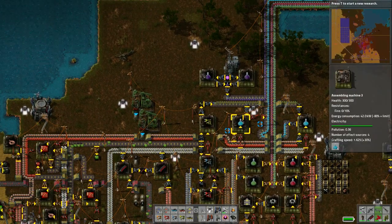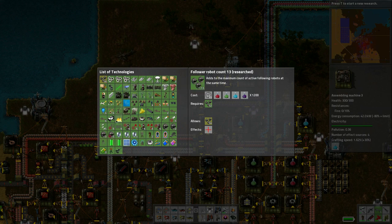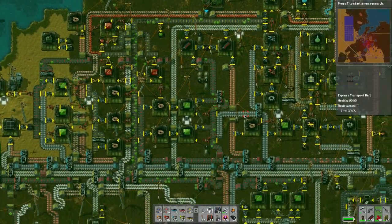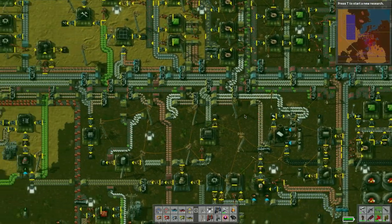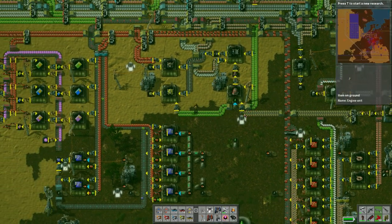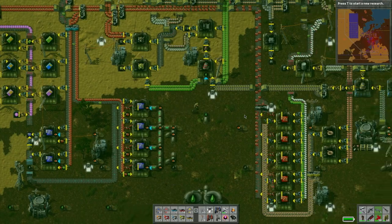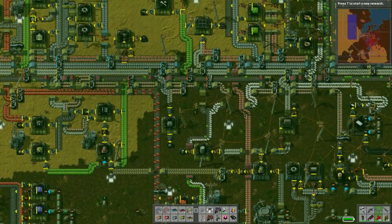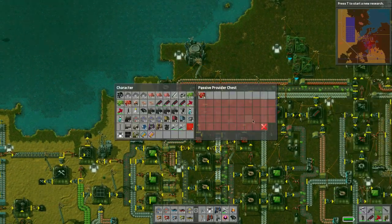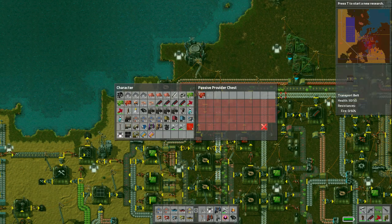I think I made a big buffer for the research - when I activate the research I've got everything except the combat robot, and it keeps going up. I'm not sure how high it goes. All we're waiting for now is basically that last processing unit - and there we go, we got them! Since this production isn't being used right now, it's kind of an independent system, so maybe we'll just leave that row up there.